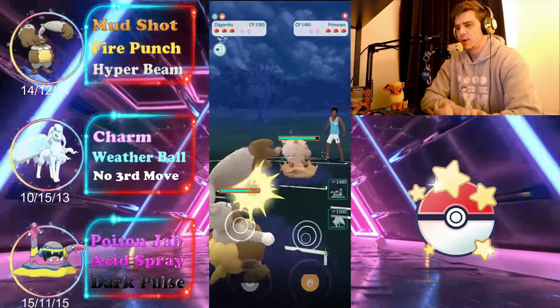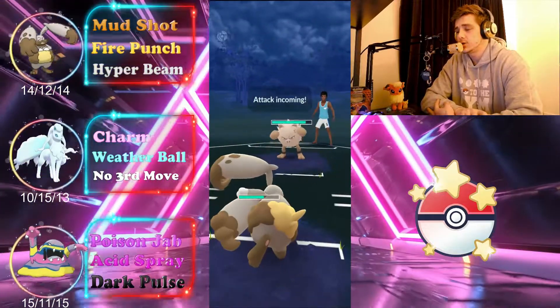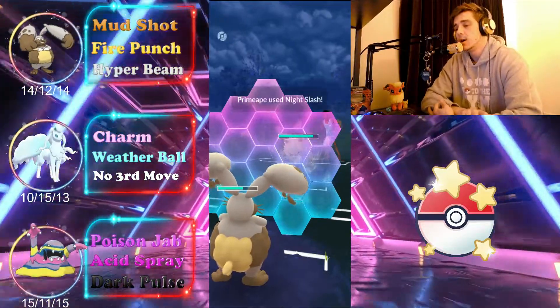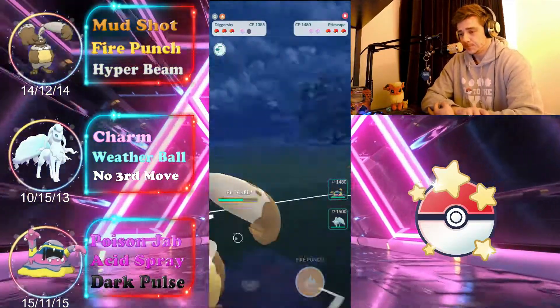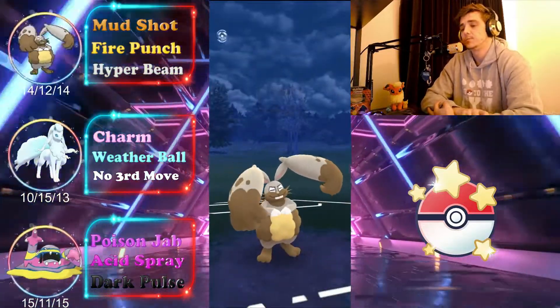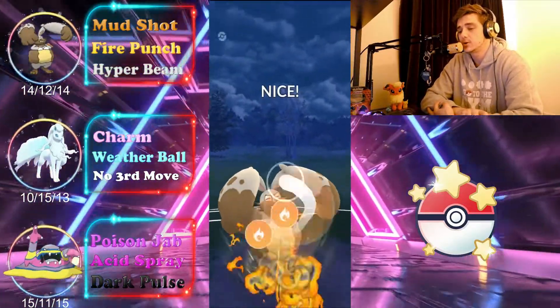In the first battle, we're faced with a Primeape, so what we do here is stay in, shield up their first move, and try to get some energy on our Diggersby. We threaten for a shield now that we have two Fire Punches stored up.